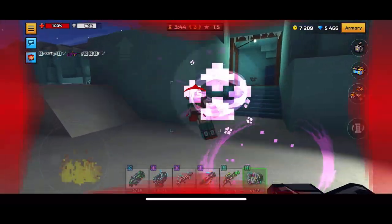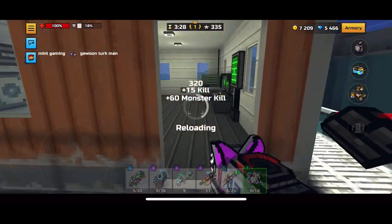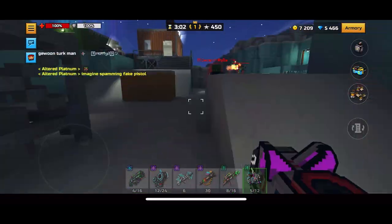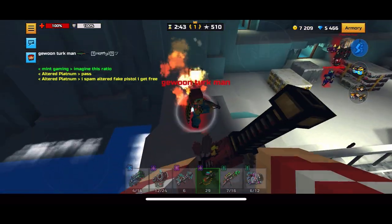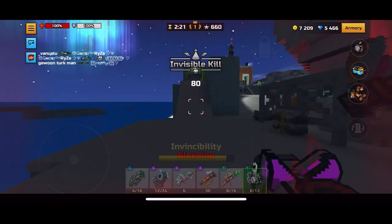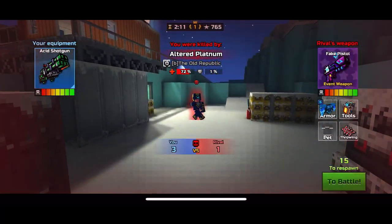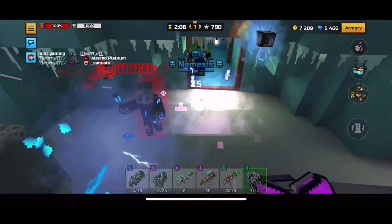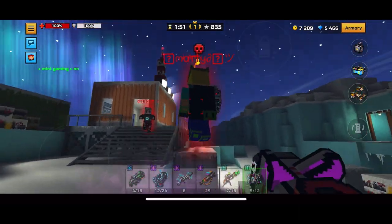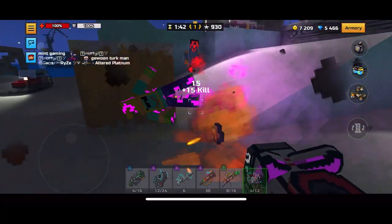Number one definitely has to be Bomber Cat, which would have been on the last heavy list had I actually had it for that video, but I have it now. Not only does it have a really good rocket jump, but it also has really good damage. It combines the last two weapons — moderate ammo, moderate rocket jump, and pretty good damage. If I want a good rocket jump: Bomber Cat. If I want a good weapon that can three-cat: Bomber Cat. If I want a good damage heavy: Bomber Cat. It's all around probably one of the most useful heavies you'll end up using the most. The only thing it's not really good for is doing damage to yourself, so if you wanted that, Earth Spike Spell is the way to go — but otherwise, Bomber Cat is definitely the best weapon on this list.